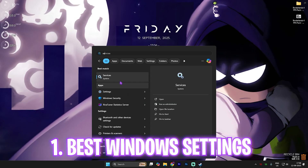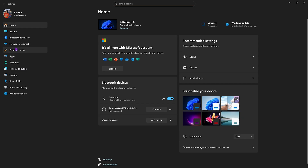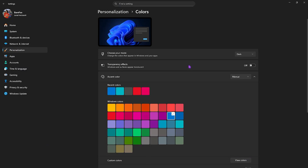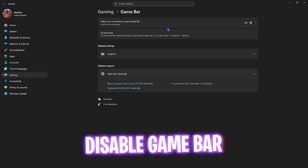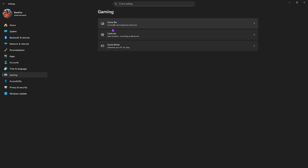Step number one is the best Windows settings. Simply search for Settings on your PC, head over to Personalization, then Colors, and turn off Transparency Effects — this will disable the translucent appearance of Windows. After that, go to Gaming, head over to Game Bar, and turn it off, since Game Bar is an overlay service and disabling it will help optimize your PC's performance.